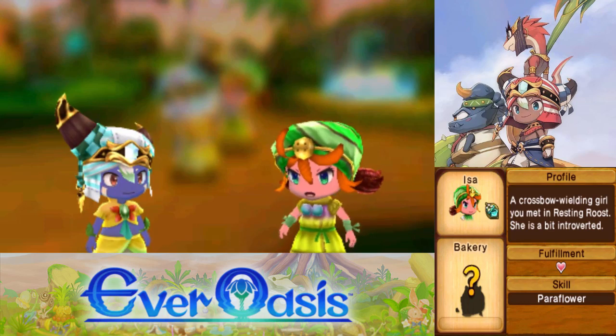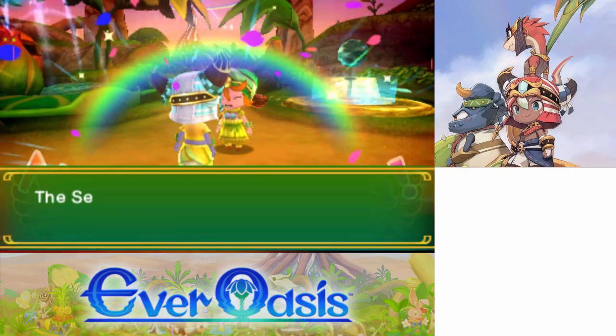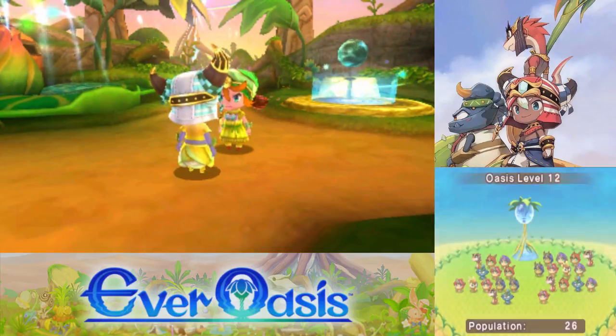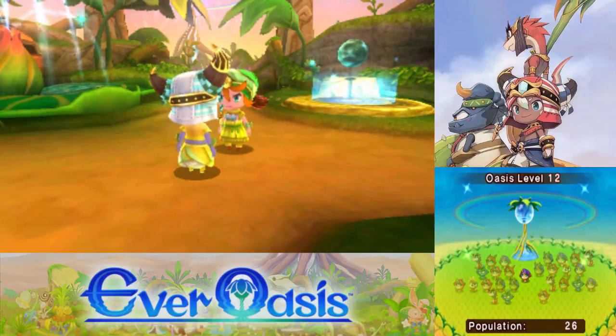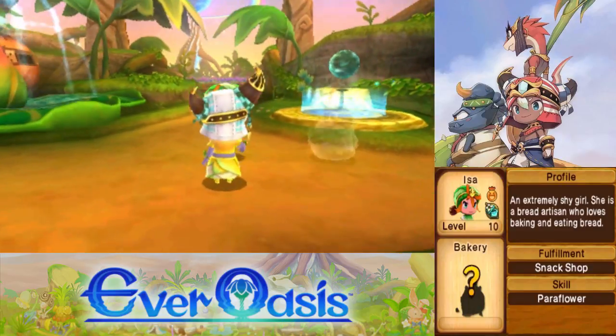Now we can actually take on flying enemies. Actually, we could've just built our own crossbow, but I don't think I have the materials anyway. So yeah, flying enemies won't really be a problem for us anymore. We can finally start using some of those balloon bridges in the Wood Sea. Oh wait, one second — she has a side quest for us.